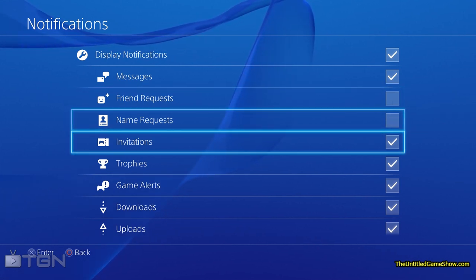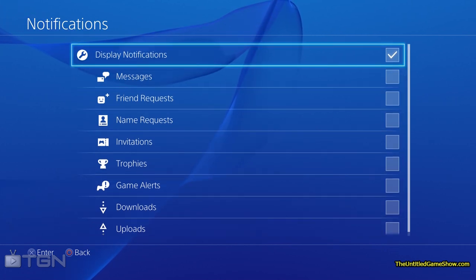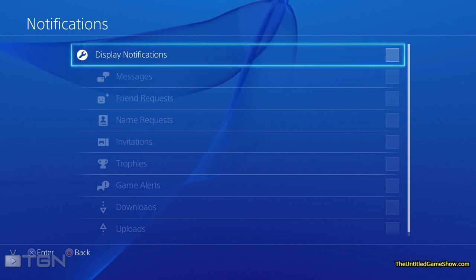Go ahead and press X and you can disable any one of these that you like, and that's all there is to it. For more tips and tricks, please go ahead and check out the playlist. Thanks for watching.